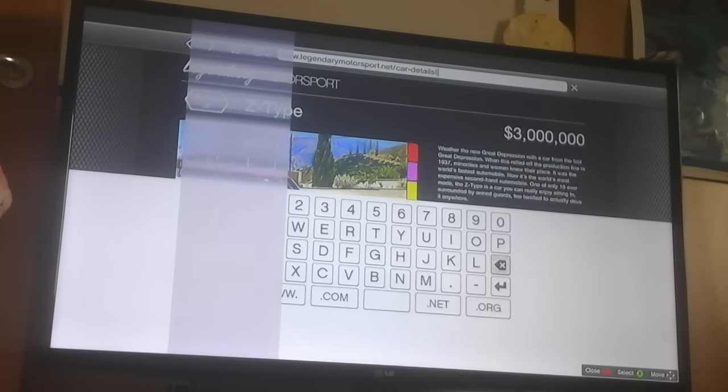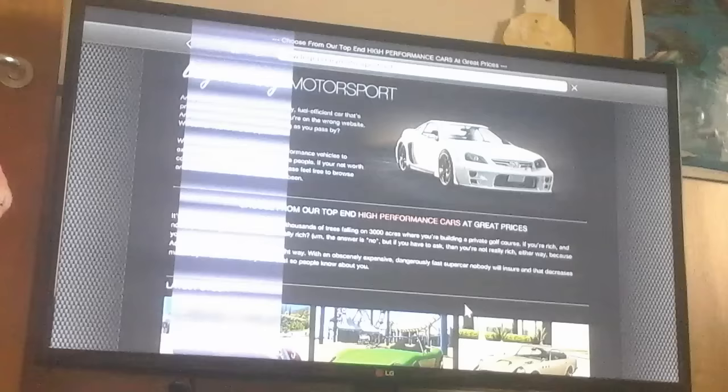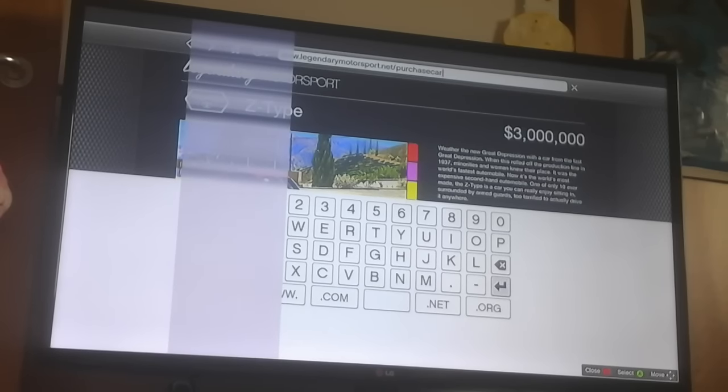Then you go along and keep pressing backspace, keep pressing backspace. Too many backspaces. You go there, go into the car, go back home, press V-A very fast, then go back, back, back until you get to the dash, and then you type in 'purchase car.' You just say 'purchase car' and then it should just unlock it.